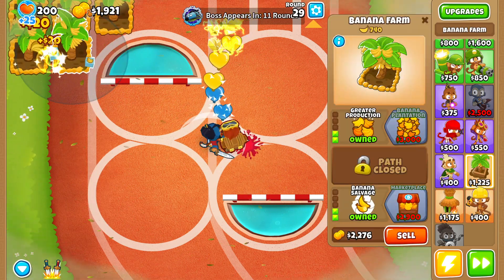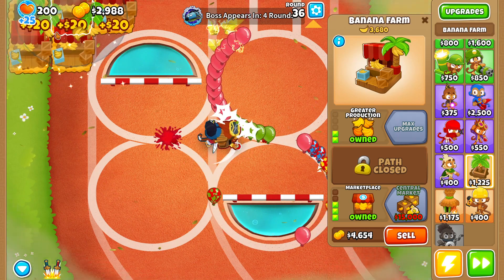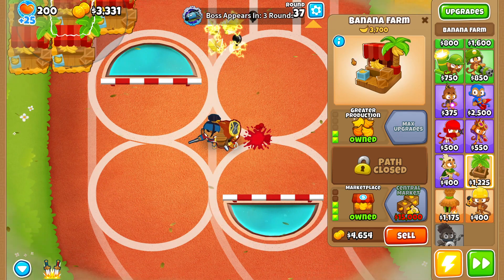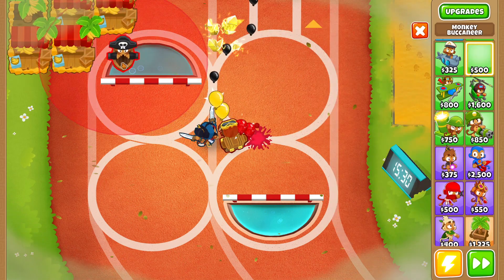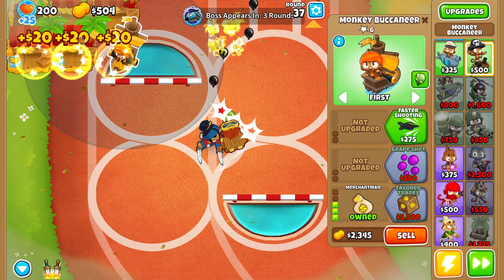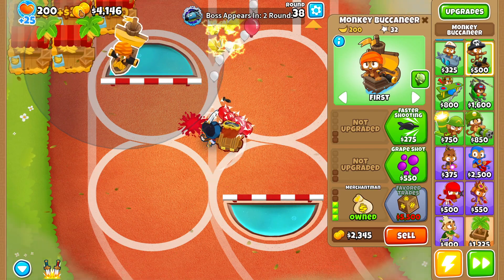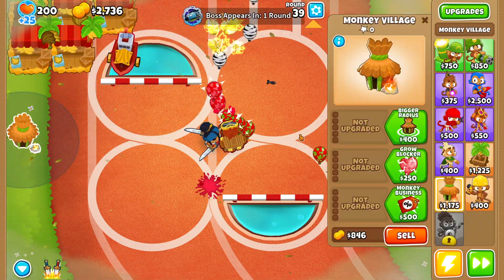Now let's start upgrading our banana farms up to Marketplaces. Round 36 we only have four Marketplaces, so we're going to go with a slightly different approach and buy ourselves a Merchantman. We'll place it right here and upgrade it all the way up to Favored Trades, because we're going to have to sell a couple of our farms in order to buy the Elite Defender for the tier one boss.